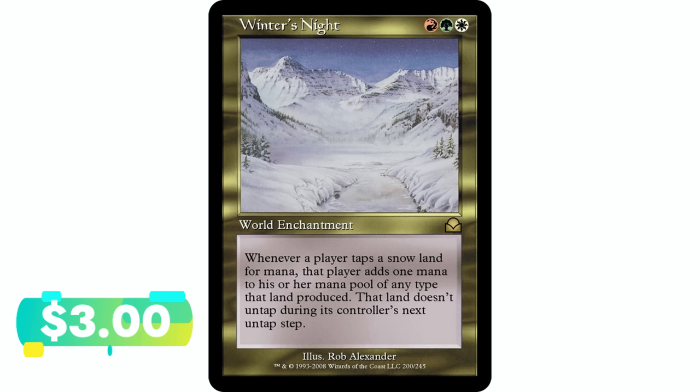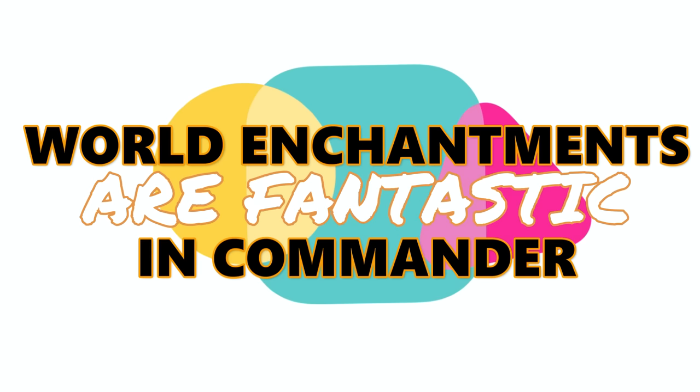Finally, Winter's Night — the last world enchantment and the only multicolored one. Interestingly, all the rest are mono-colored. This is a Naya enchantment — red, green, and white. Whenever a player taps a snow land for mana, that player adds one mana of that type, but that land doesn't untap during its controller's next untap step. Very interesting card — you'd need to be in a Naya colored deck with snow lands. It gives extra mana but locks those lands tapped, which is a very unique and weird effect.